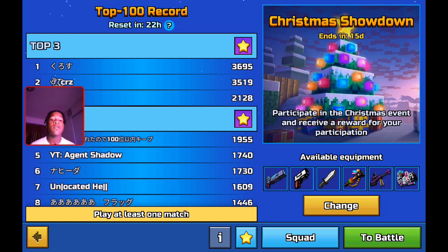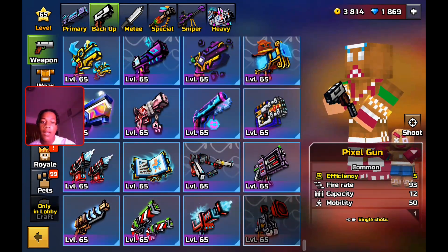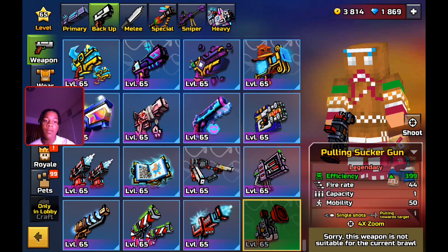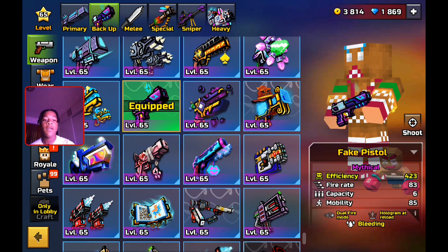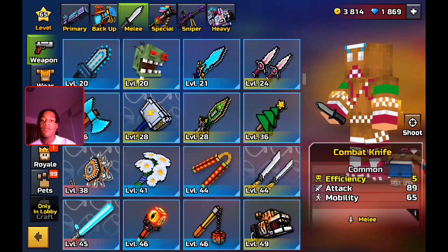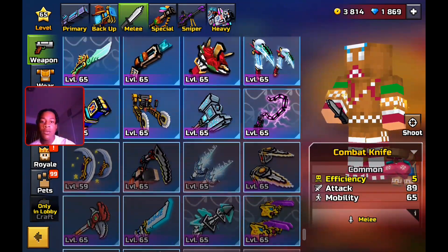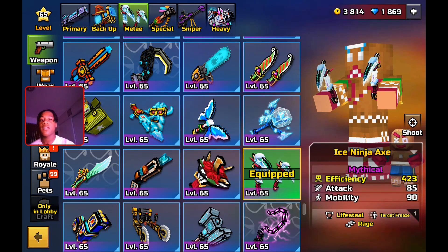This new extraction mode is called Christmas Showdown, so I guess you can pick your own loadout. I see Agent Shadow already on here - congrats to him for being part of CC. We're gonna pick some weapons real quick and see what weapons are not allowed in this game mode. It's going to be mostly restricted around target and dash weapons probably. I'm gonna get the fake pistol out, or use the sword and pistol, and for melee I might use the ice ninja - I actually want to try the ice ninja for this map.